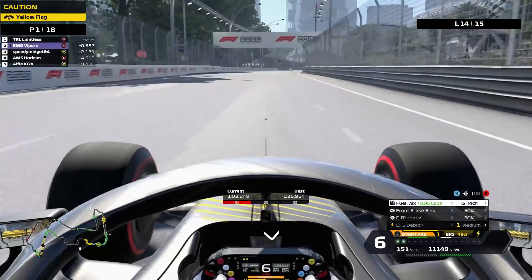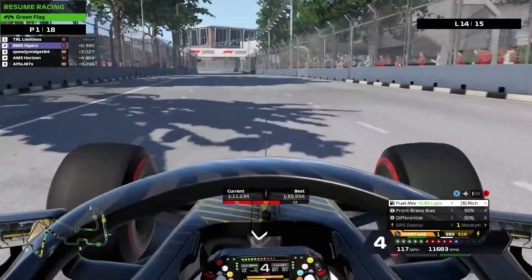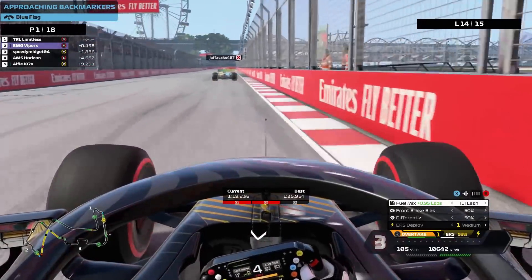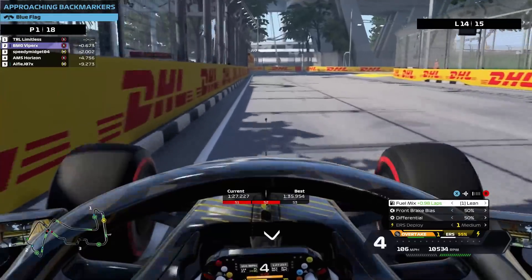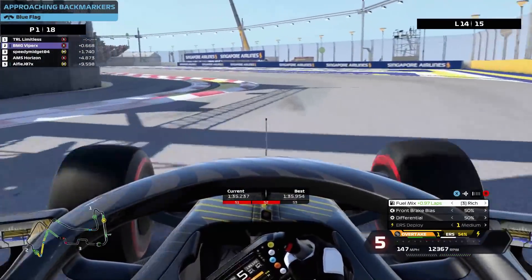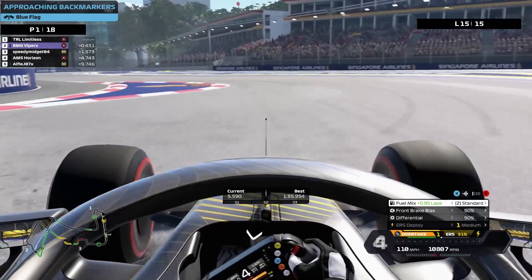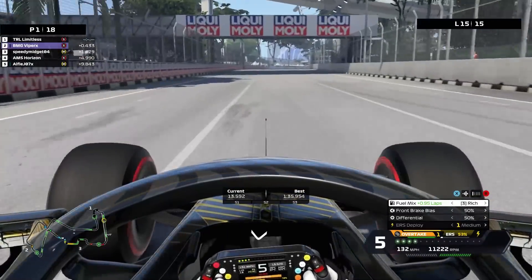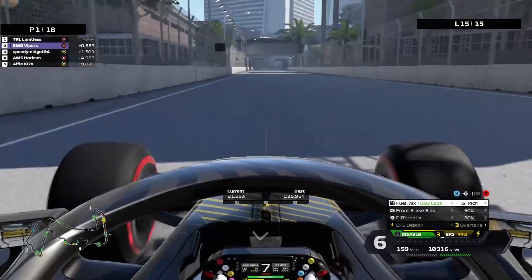Viper has gotten a little bit closer but Speedy Midget is starting to really really catch up from behind — AMS Horizon's tyres have completely fallen off the cliff. Going into the start sector using the lean mix just to try to reduce wheel spin as much as possible, trying to get past this car early so I don't get affected by the dirty air. Just trying to create as big a gap as possible. I think Viper was held a little bit by that car with the dirty air. I've got enough battery power for this last lap, but Speedy Midget is closing in extremely quickly — I wasn't even aware he would be a factor. He is actually within half a second of Viper behind.